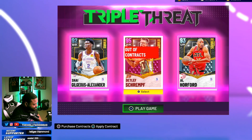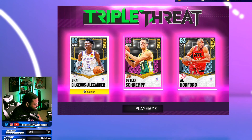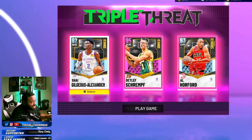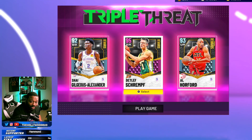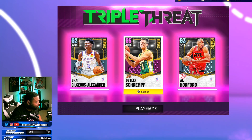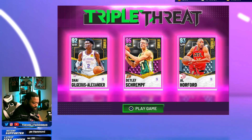What I did was have Shai out here — Shai is going to be my shortest player. It can be another guard out there with him, but he has to be the shortest player on your team to play the point guard position. That's how triple threat works. You're going to have him at point guard, which is your X icon when you play.